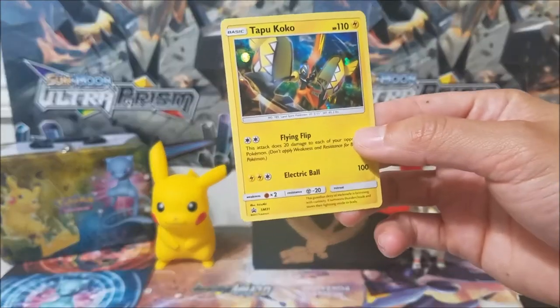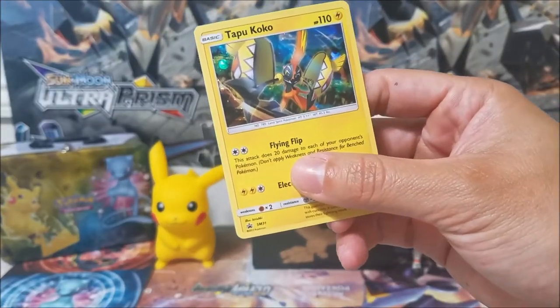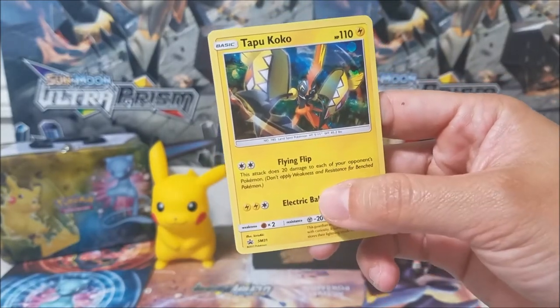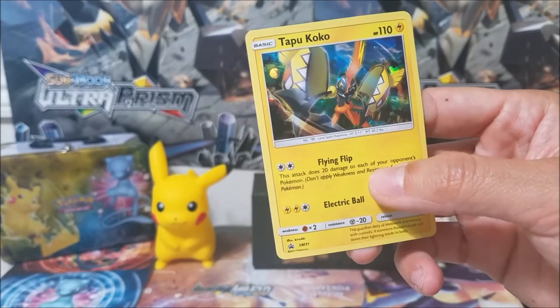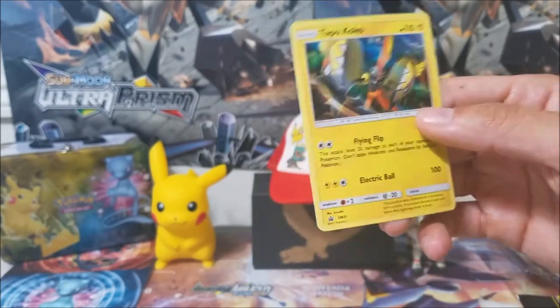Here we go — the Tapu Koko. Its Flying Flip attack does 20 damage to each of your opponent's Pokémon. That's what got me — I had a full bench and he started doing that move on me, destroying all my guys together. So I'm going to be using this one — watch out!